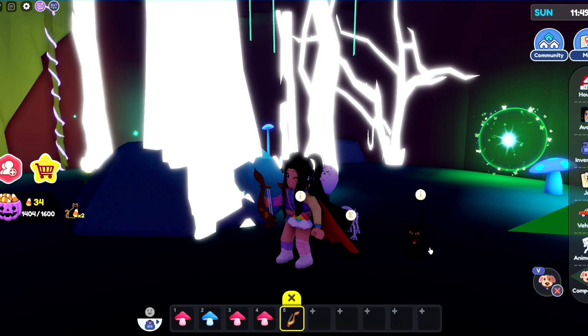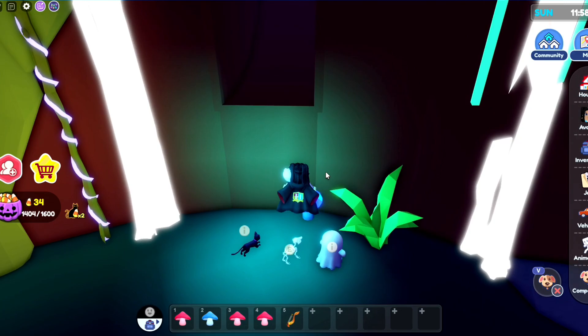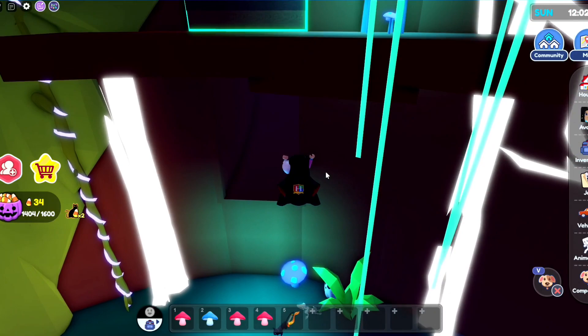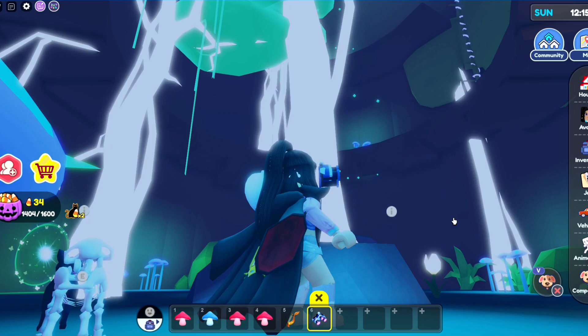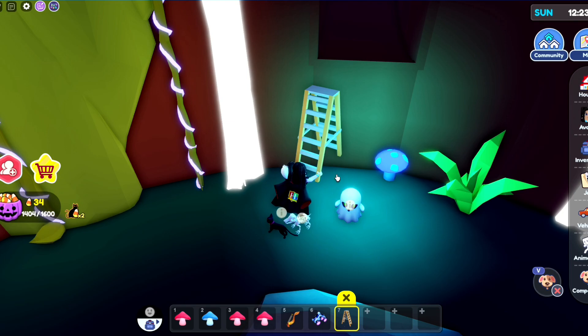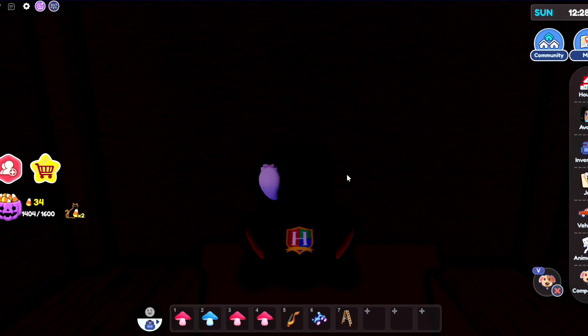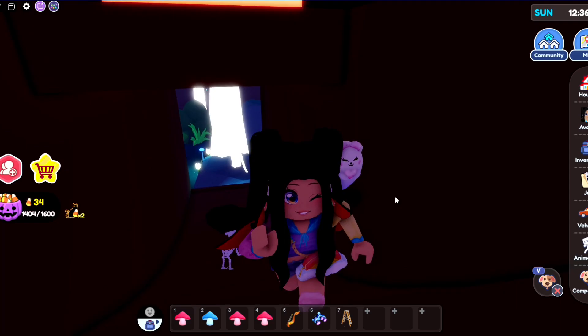Wait — we found the harp! What does this mean? We've actually made it inside. There are more mushrooms in here too. We're going to need a ladder — let's go over to the inventory. There's a lot going on all of a sudden and I'm very excited!